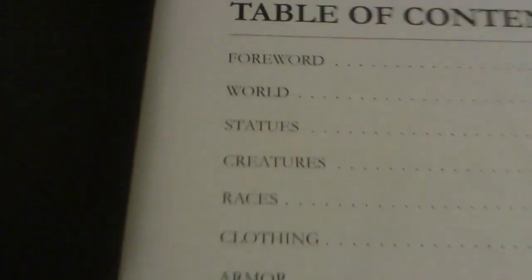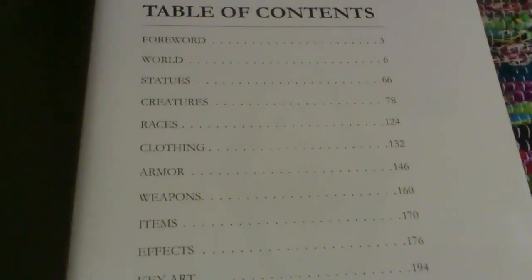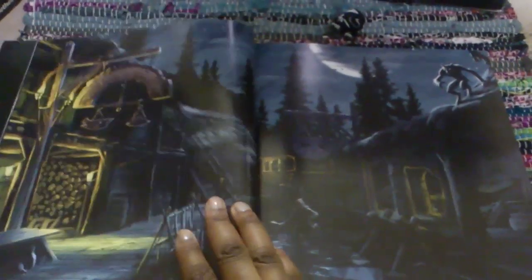It's got a contents section. It shows you the full world, statues, creatures, races, clothing, armor, weapons, items, effects, key art and credits — so I'm guessing those are all the people who made the game. Let me show you there. It's just the introduction. Very nice art, isn't it?